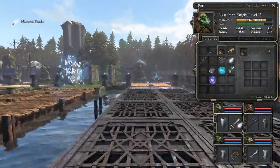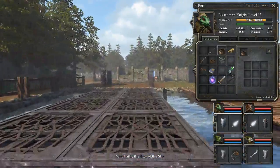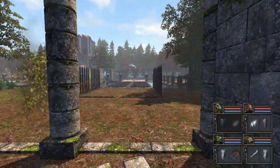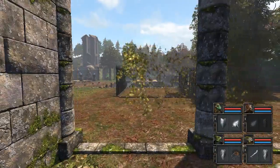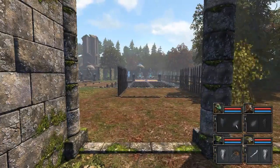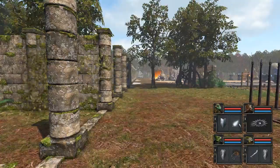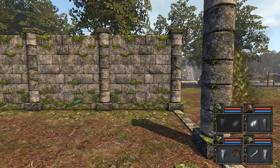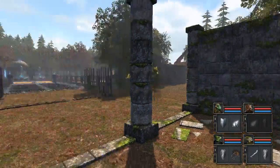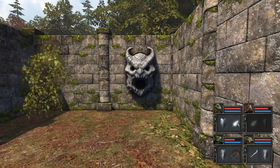That sounds like an air elemental, and it would make sense that it is one. So we're equipping the air weaponry, and now we battle the air guy. The problem is that guy is really fast — well, not that fast — but we're not equipped with the best air weaponry. We've only got these tiny daggers. On the other hand, this is the only weapon that can damage the guy at all. Let's hope that's enough to kill him. That was not nice of him. That was really not nice of him.